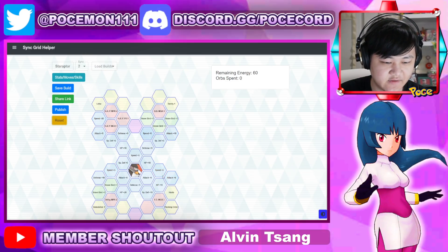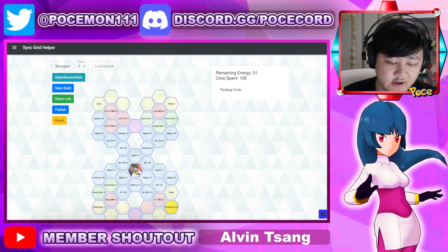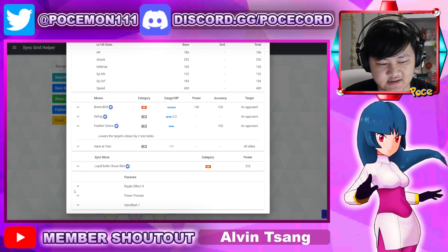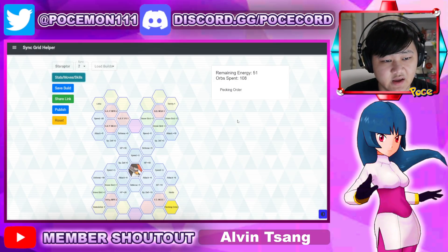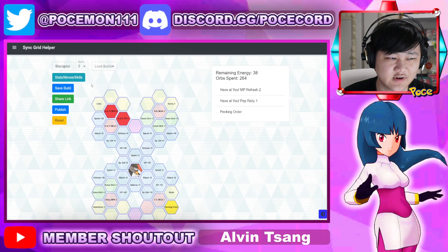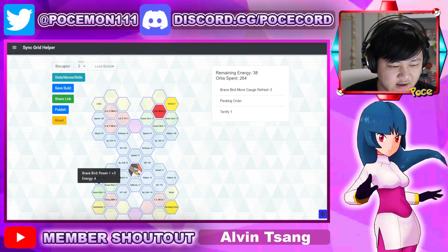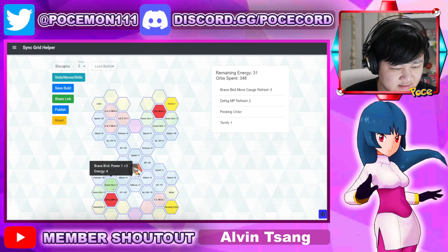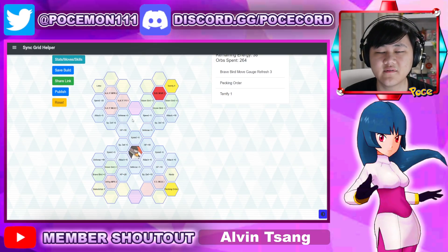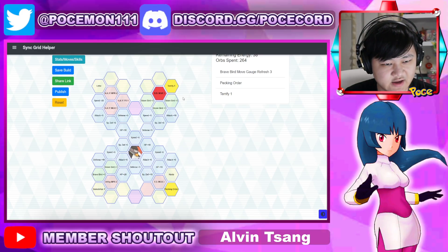At two out of five you actually do get some good stuff — a big one being Pecking Order in the bottom right, which is an extra 100% on your sync move multiplier. That's relatively easy to get with the opponent at minus six physical attack via Feather Dance, which also gets AoE'd with Ripple Effect. You also have Brave Bird move gauge refresh, which is nice. NPR on Defog is there, but your evasion debuff stuff doesn't really come in until three out of five.